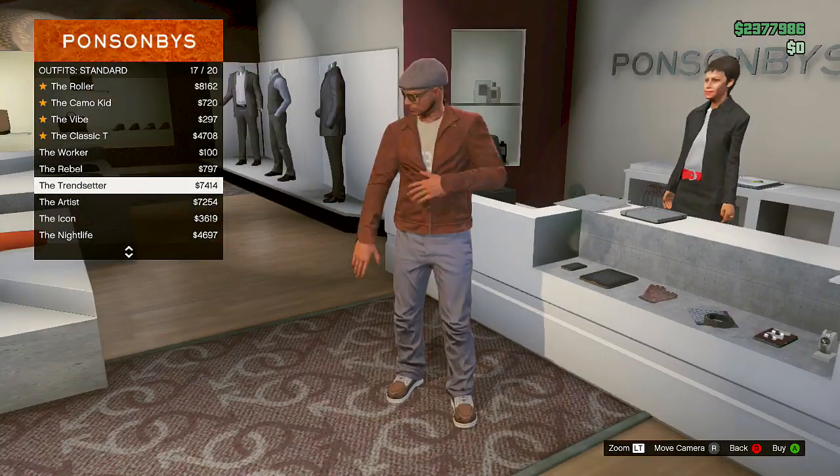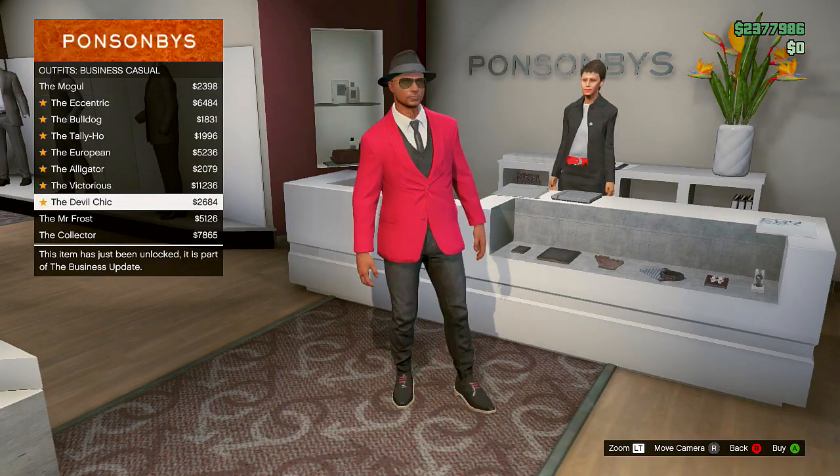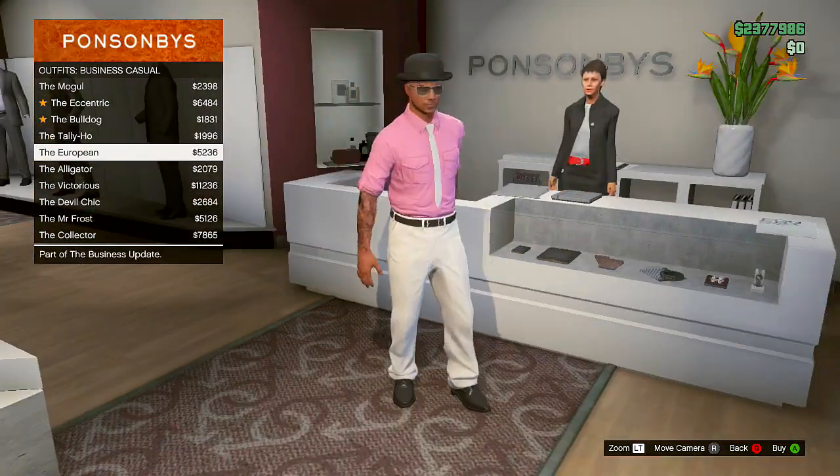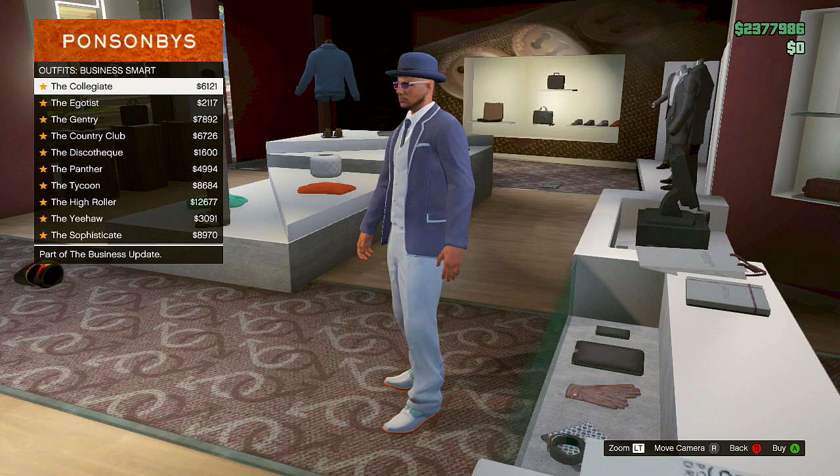Let's get on. You can see right now I'm just heading over to the actual shop where you can purchase this pilot suit. You simply need to walk up to the counter and press right on your D-pad. Once you've done that, you want to go to the pilot suit costume, which is the very last option.